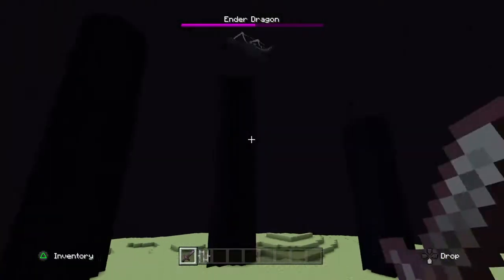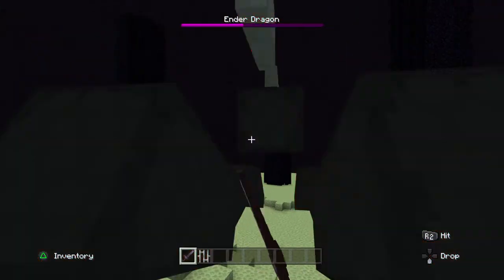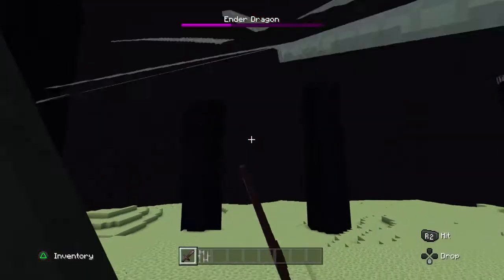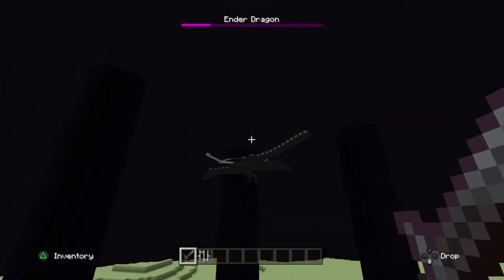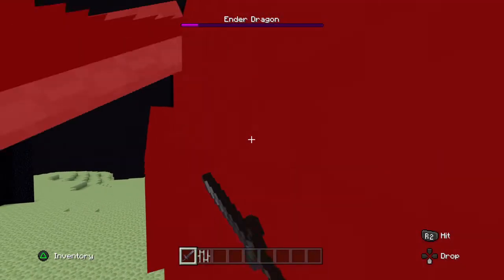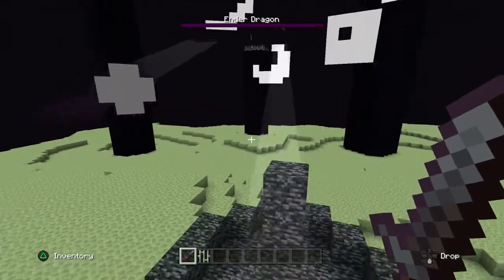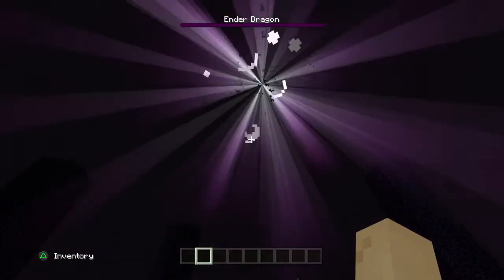Get over here! I'm inside the Ender Dragon — I was inside his bum. He's got a quarter left. He's only been around four or five times. He's got a couple hits left. Come here, boy. And he's out! Congratulations to me — I've done it in not very long.